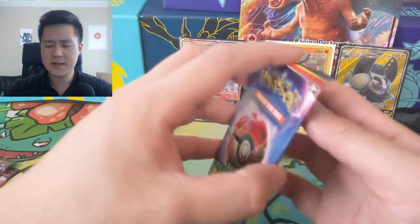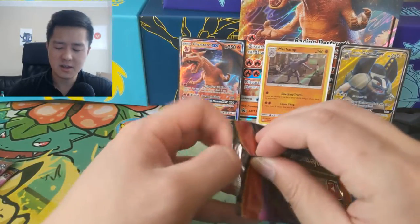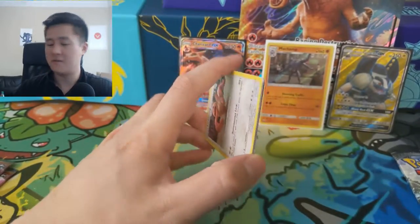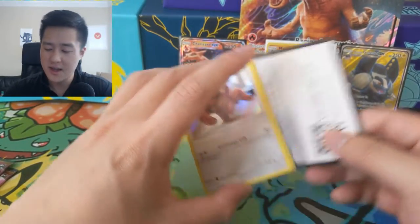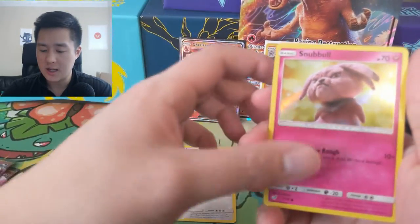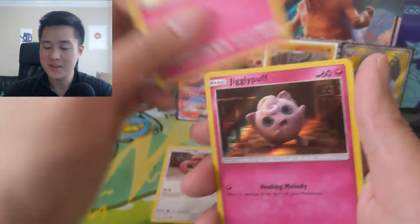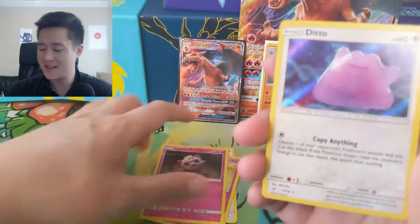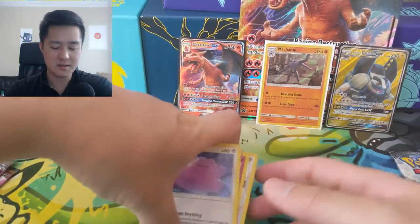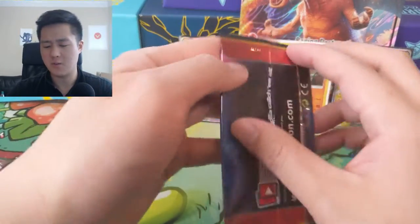I don't know if — especially since all the boxes come with Sun and Moon packs — if they kind of followed a paradigm where there's a full art or hyper rare, and actually I think it would almost be better if it's very difficult to pull. We have a Lickitung, which is creepy, Snubbull — which is actually pretty cool — Jigglypuff, which is creepy, and then a Ditto. We pulled Ditto last time as well and I wasn't crazy about it because of his attack, where you need the correct energies versus just having the right amount.